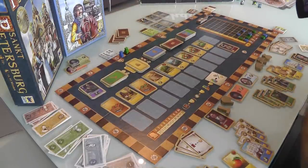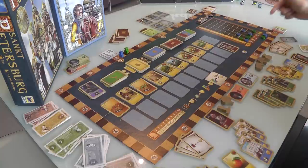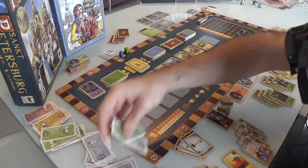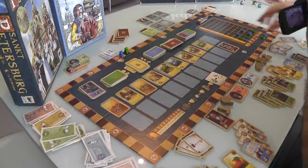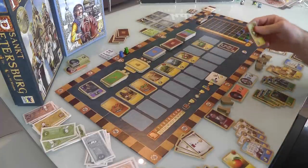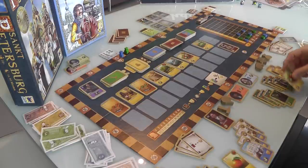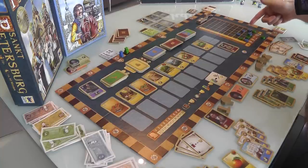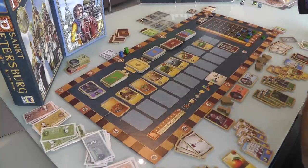Jen can see I am the king of cabbage — she doesn't like the sound of that. I think she's going to spend 4 bucks and buy this double cabbage. Now she is in the lead. If I don't take it back from her, she'll score 3 points and I'll score 1.